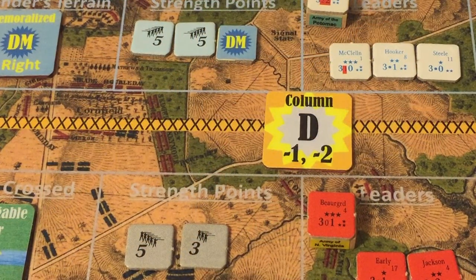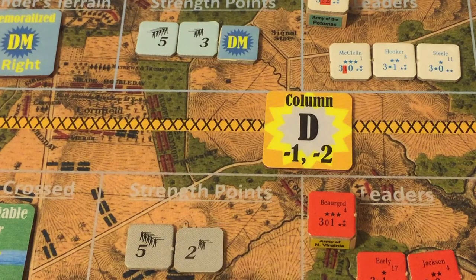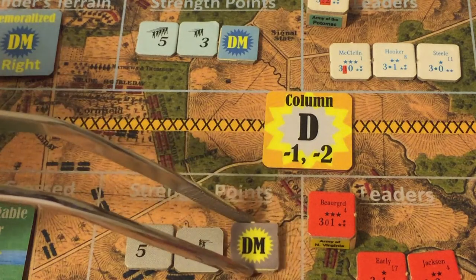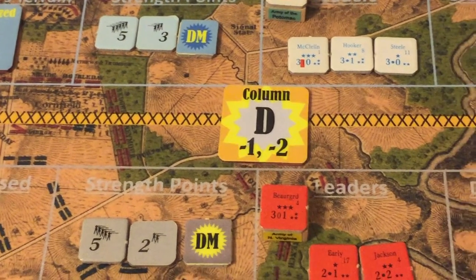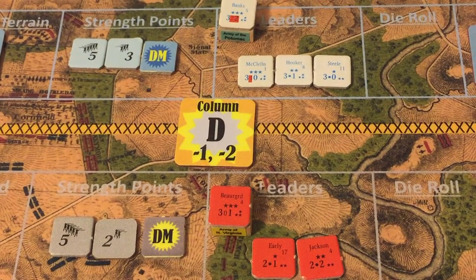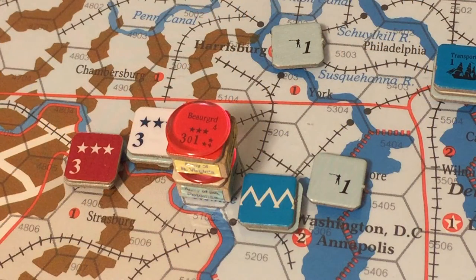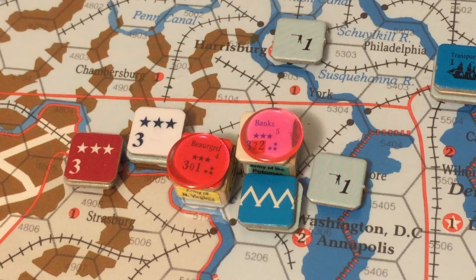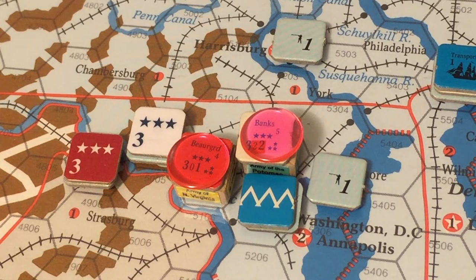Final result: the Army of the Potomac loses two strength points and remains demoralized. The Army of Northern Virginia loses one strength point, going down to seven, and is also demoralized. Rolling for leader losses off-camera: no leader losses on either side. The Army of the Potomac retreats into the hex immediately north of Washington — it could not retreat into Washington because Washington was in the Army of Northern Virginia's reaction radius.